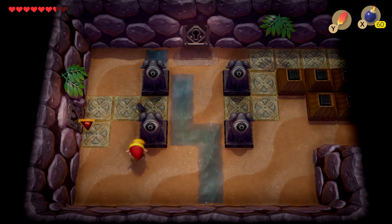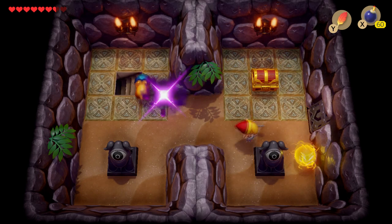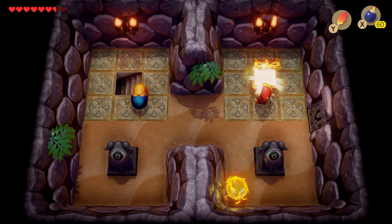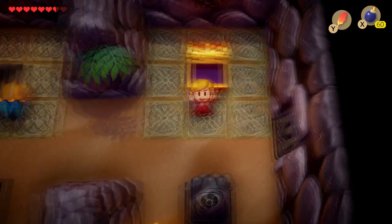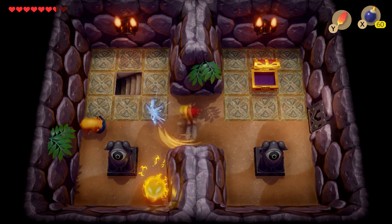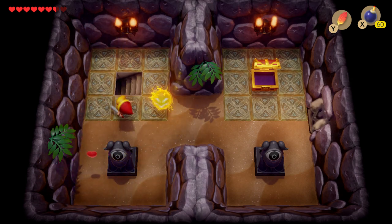Once you clear out all these enemies, we're going to head to our left. You can go ahead and take these out, and you are required to take them out so you can get that door back open. This gives us the compass. Go ahead and take them out so you won't have to do it at a later time. Just be patient with these.